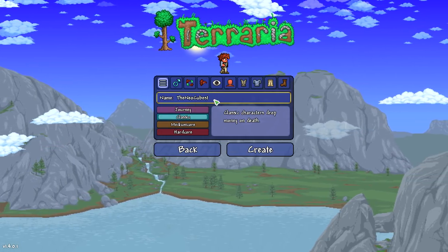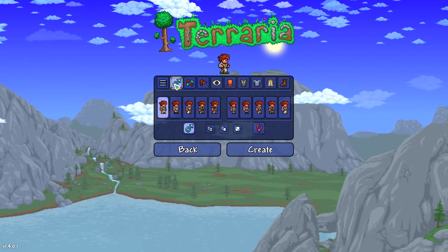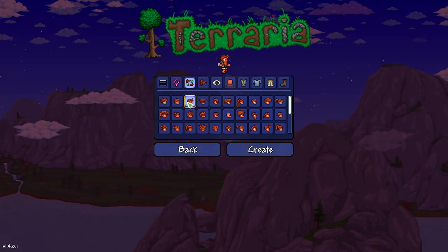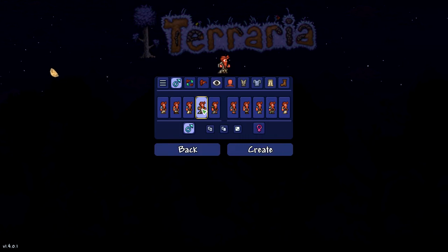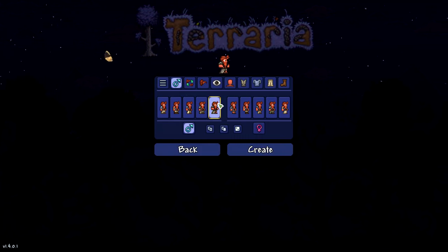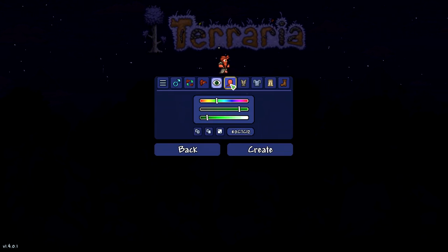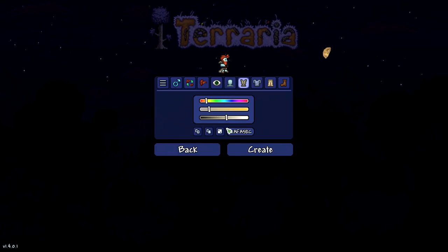I've started off by naming my character the Neocubist. We're going to be doing the classic difficulty because I don't want it to be too hard. I'm not so sure what all these things are. You know what? I really do like that beard. I think we're going to go with it. We're going to have a robe and a beard. Our eyes — we'll just do a random color. That's perfect.